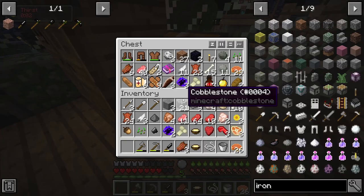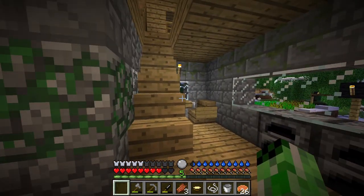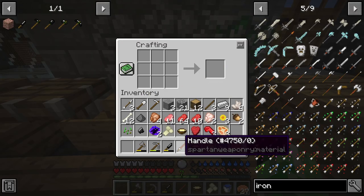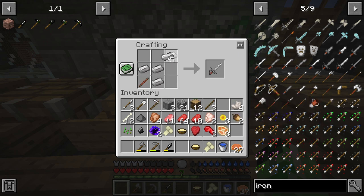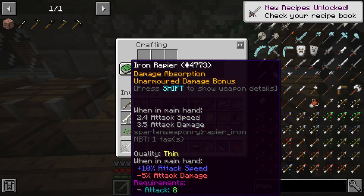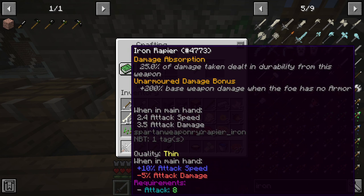I don't have any sticks right now, so I'm gonna have to get some. Then I can craft the iron rapier and we can test it out. To make the rapier, all I have to do is craft a handle — it's pretty much exactly like the stone one, just with iron. This thing looks powerful. This is the highest attack speed weapon I could find that's iron. It has a reforge — its quality is 'thin,' which gives plus 10% attack speed but minus 5% attack damage. Overall that's positive, because it still has the plus 200% base weapon damage when the foe has no armor, which is most mobs. So this is still a good weapon.